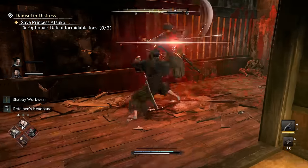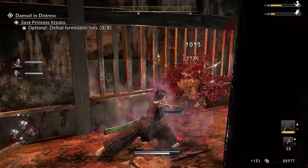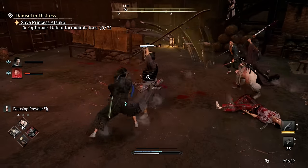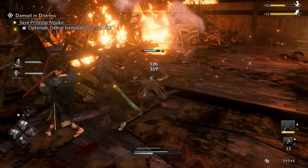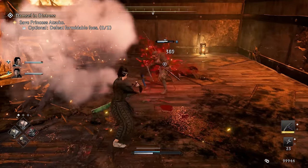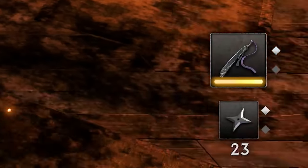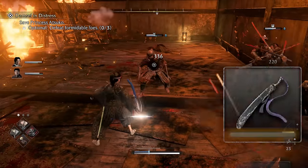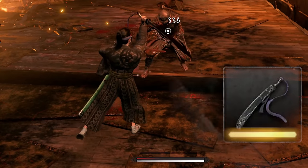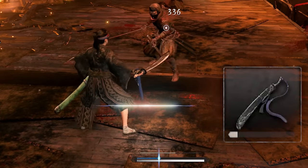To regenerate Ki, you can land successful counter sparks — or parries — against enemy attacks, and that will also lower the attacker's Ki at the same time. But there's an even easier way than counter sparking to generate Ki. If you take a look at this yellow bar on your blade's icon, when it's filled up you can press R1 immediately after you attack to replenish your Ki. This is called a blade flash.